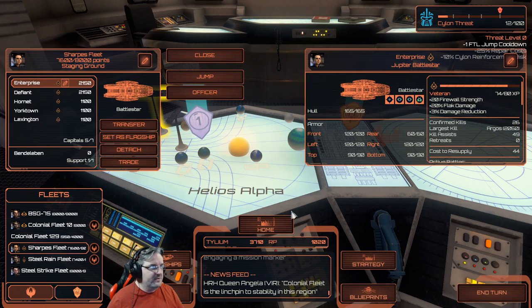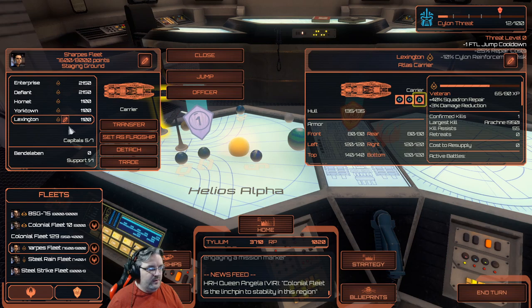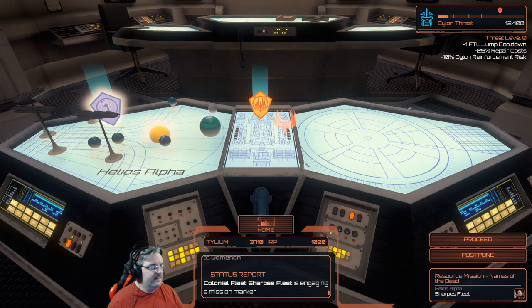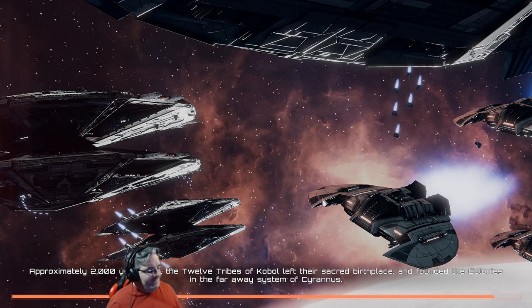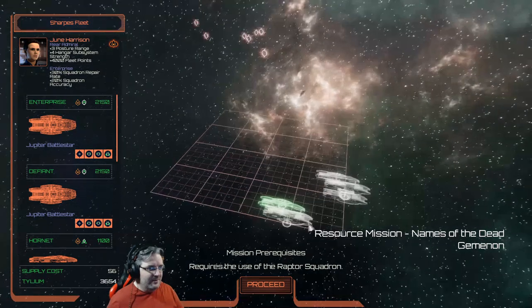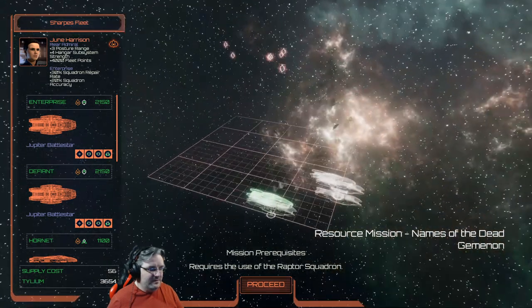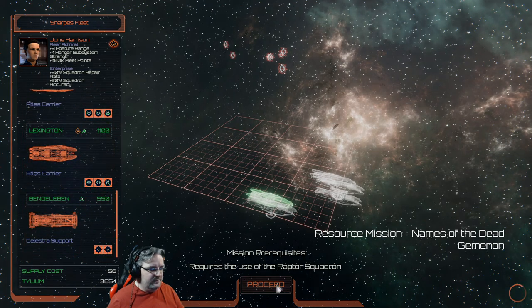Let's send in Sharp's Fleet - I'm feeling Sharp's Fleet for this one. We do need a raptor on the station though, so we'll have to change that. Jump - let's get this mission done. I want to use the fleet but I also want a bit of feedback, you know - that was one of the things I did with all the fleets; I let people have their say. Got a raptor squad. Let's do this.